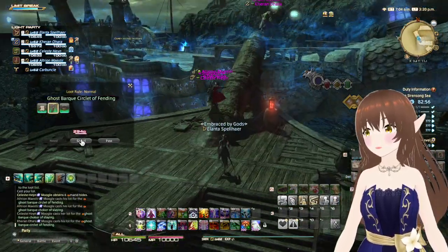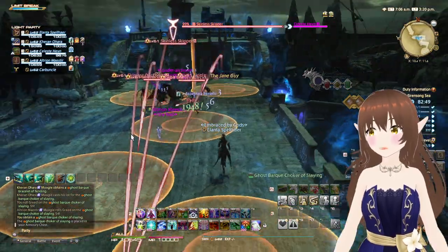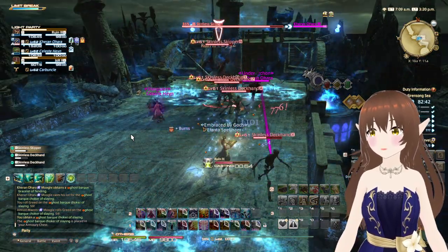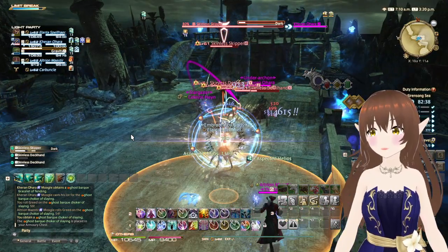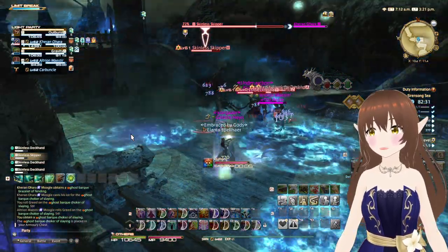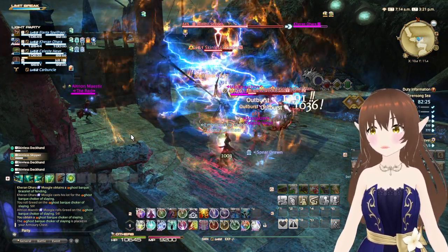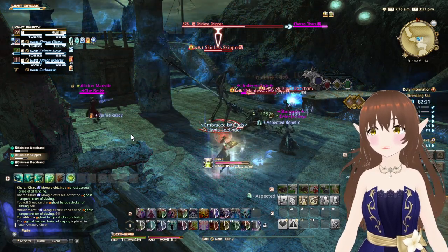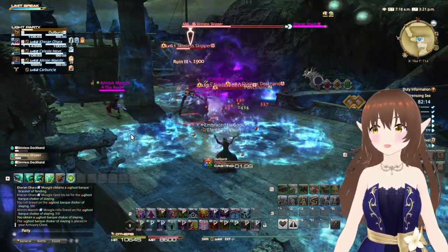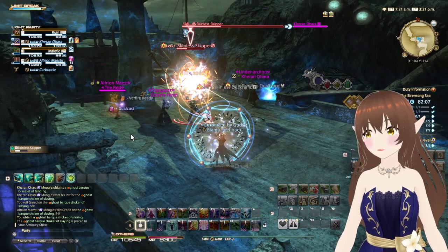Those are new - I don't think I've ever seen those earrings drop before. Okay, so this next section - I focused on the big guy to start with, but I know other people focus on the smaller guys first just so there are fewer adds to contend with. You just need to keep moving around whenever there is an AoE at your feet so you don't get the burn debuff, which will mean you take damage over time until you're no longer burning.